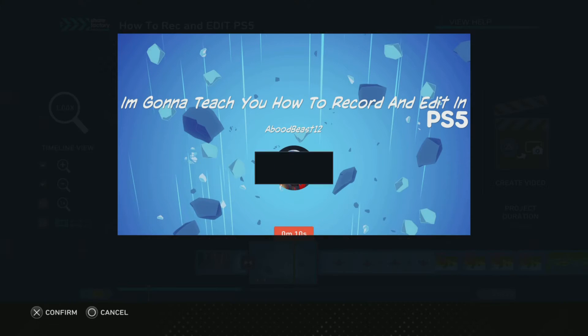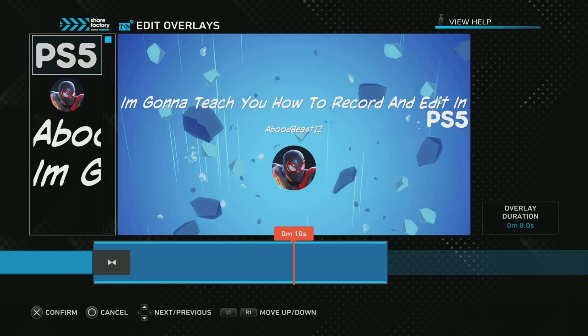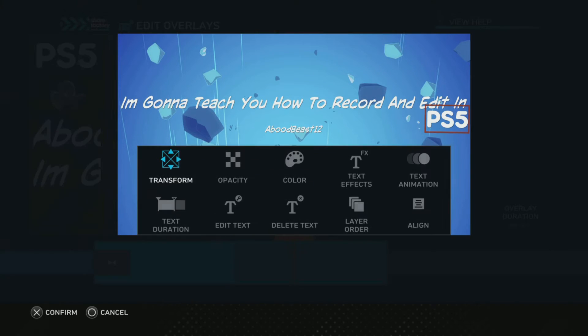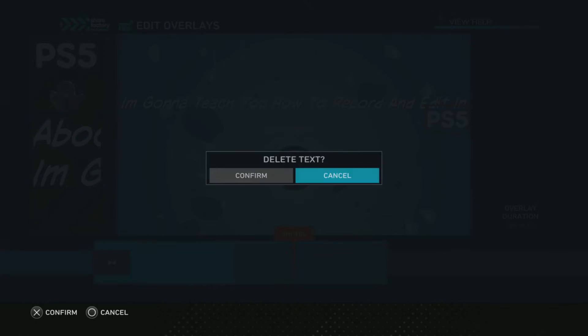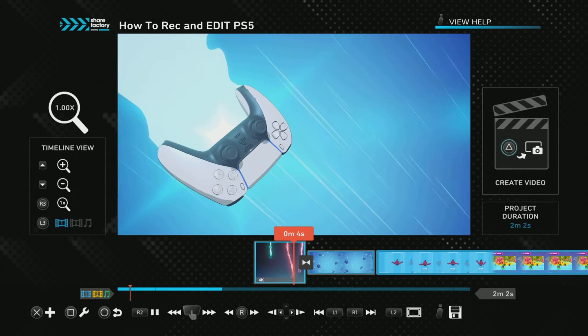I want you to press Square, go here, and go to PS5. Then press Square and press 'Delete'. Confirm. I just want you to do it the first time right.